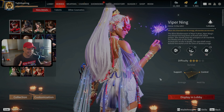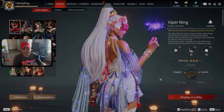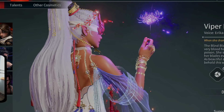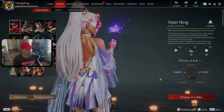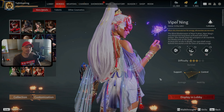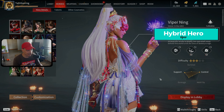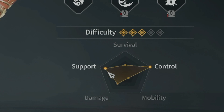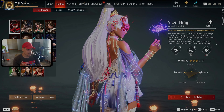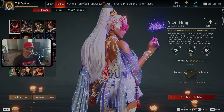Starting off the list, we're going top to bottom. First up is Viper. Like last time, Viper is still the same, but now we're putting her in the new hybrid category. As you can see in the bottom right corner, she's categorized as a support/control character, which is why I'm placing her as a hybrid.